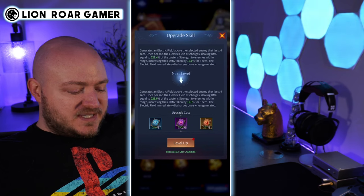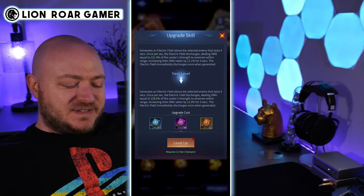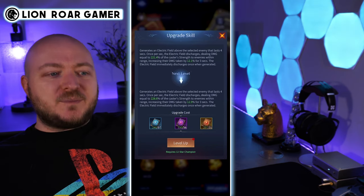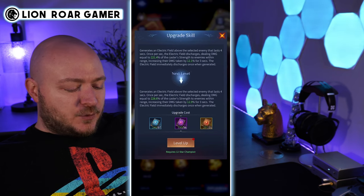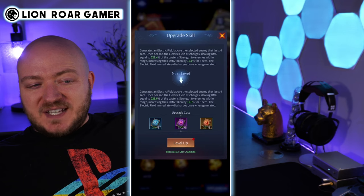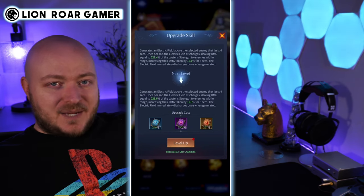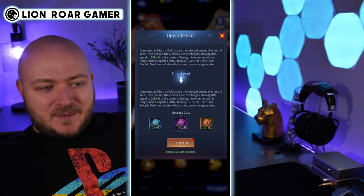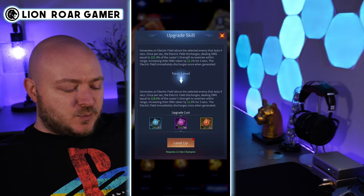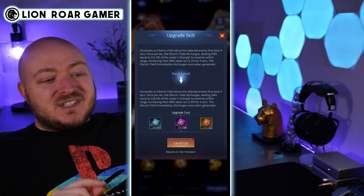Let's look at the active skill next. It generates an electric field above the selected enemy that lasts four seconds. Once per second, the electric field discharges dealing damage equal to 221.4% of the caster's strength to enemies within range, increasing their damage taken by 12.1% for three seconds. The electric field immediately discharges once when generated, so right off the bat you do get that effect. That's a really good effect — they are taking this extra damage from anybody, any source. There's a lot of synergies and a lot of potential with that.